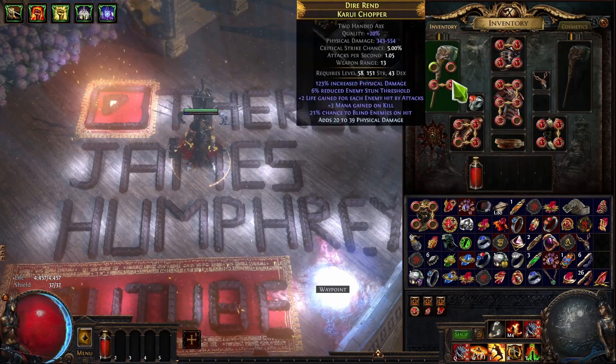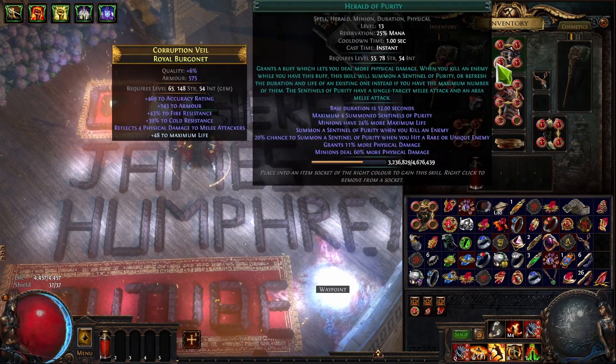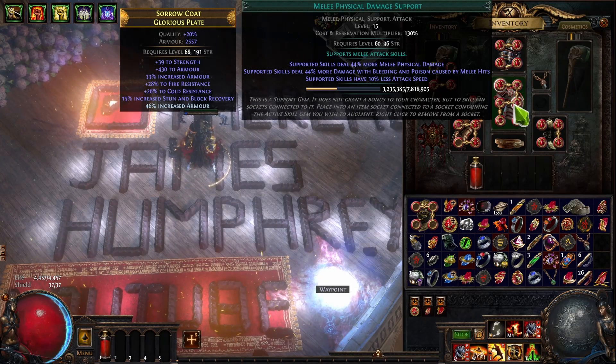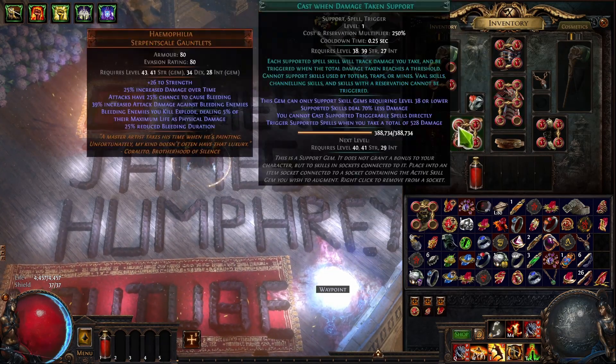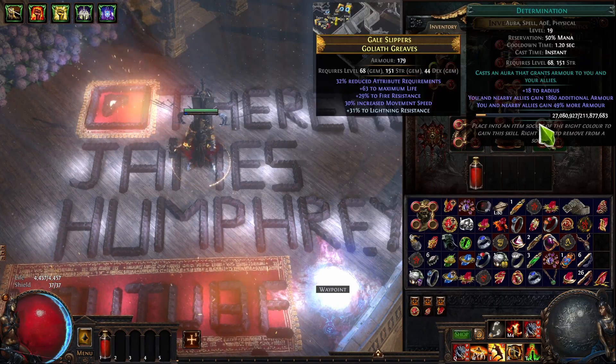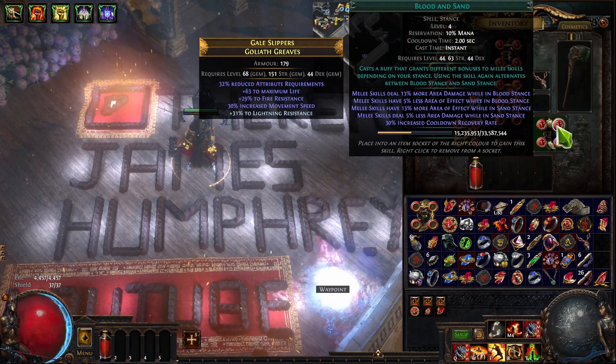We're using Life Tap with Leap Slam, Berserk, Ancestral Warchief, Herald of Ash, Herald of Purity, Sunder, Pulverize, Melee Phys, Fist of War, Maim, Cast on Damage Taken with Molten Shell, Vulnerability, Determination, Intimidating Cry, Dread Banner, and Blood and Sand.